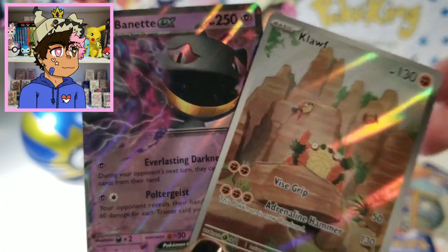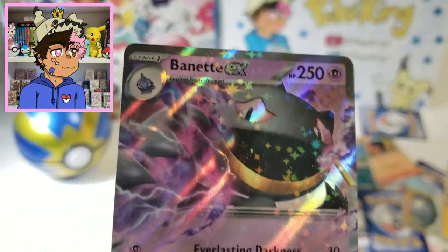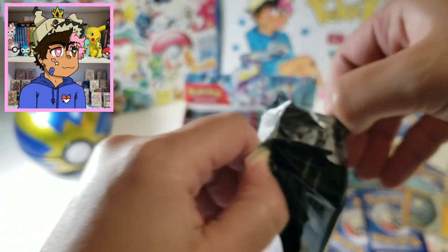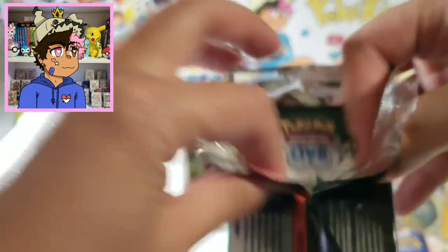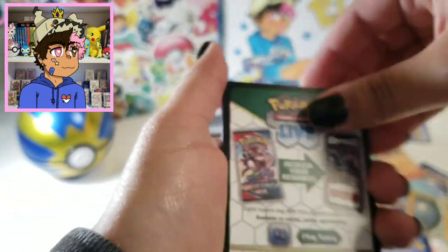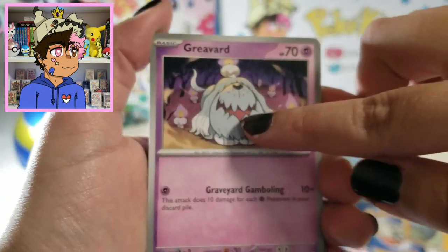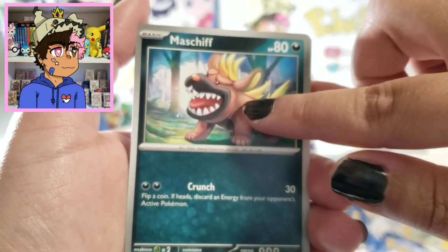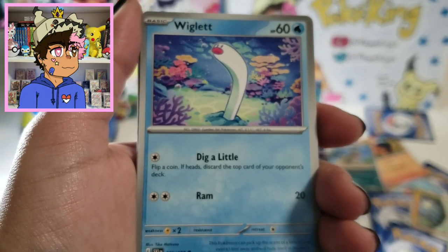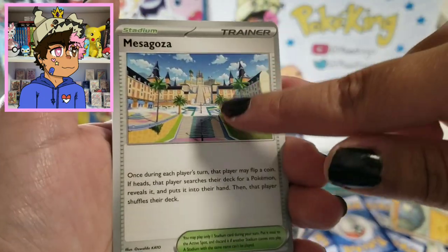This Baxcalibur looks absolutely sick — he's like using Shadow Ball or something. Also, I don't know if in post-edit I'm going to have actual prices for any of these cards I'm pulling, because this set is so new the price data isn't very accurate. I probably won't have prices pop up on screen, but maybe I'll post some later once we get better data.